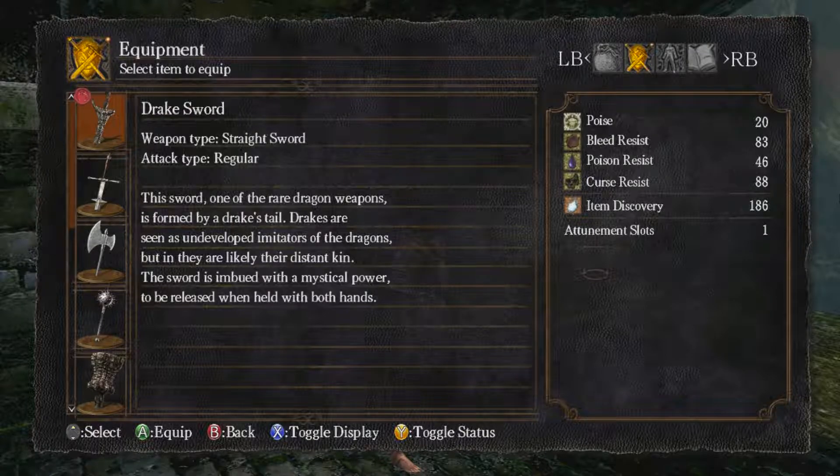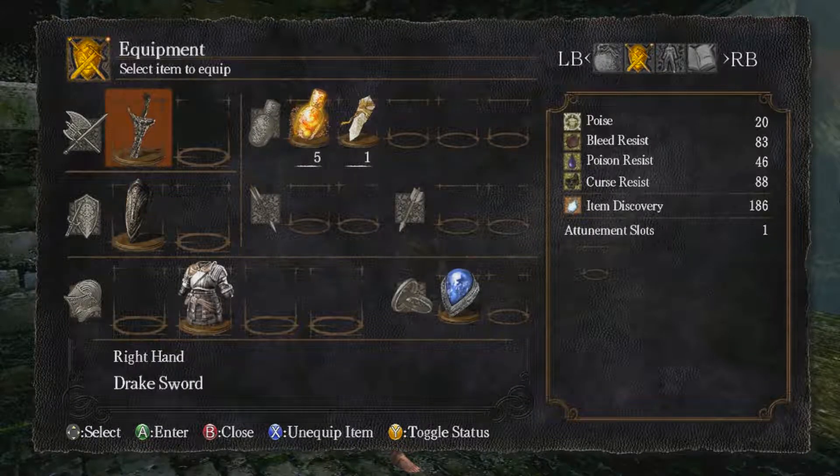You can read the description: 'Old Warrior to War Crave.' This type of sword is one of the weird drake weapons formed by the drake's tail. It says 'undeveloped, immature' — so it's not a regular dragon, it's a drake, it's a bitch dragon. And you cut off the tail of a bitch dragon.